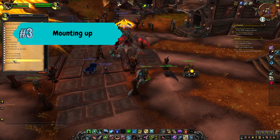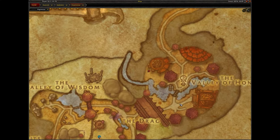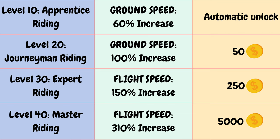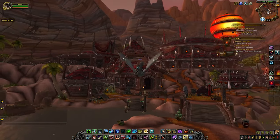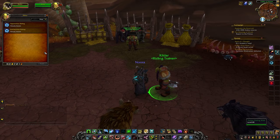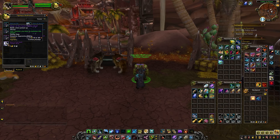Tip number 3 involves mounting up. You can use the grunt in your main city to locate the stable master where the riding trainer will be found nearby. Apprentice riding is automatically learned at level 10, journeyman riding can be purchased for 50 gold at level 20, expert riding for 250 gold at level 30, and master riding for 5,000 gold at level 40. You can see the speed benefits for each level in the middle. Note that specific regions require special achievements to unlock flying, for example in Battle for Azeroth and Shadowlands. When you're a beginner you can buy basic racial mounts at the kennel master, but you will unlock new mounts as you level and loot things. At the end of the video I will show you exactly how to easily get two cool dragon mounts.